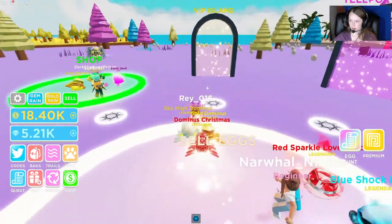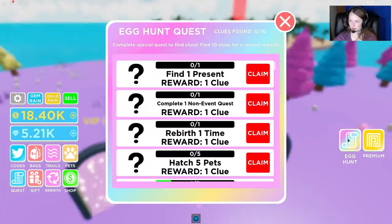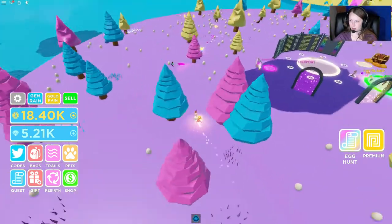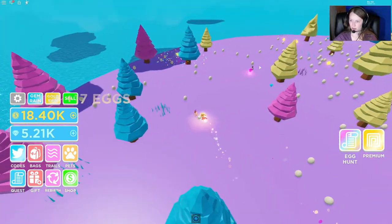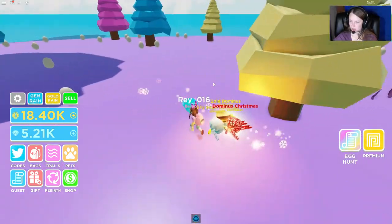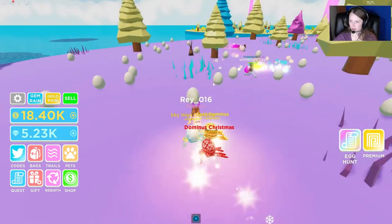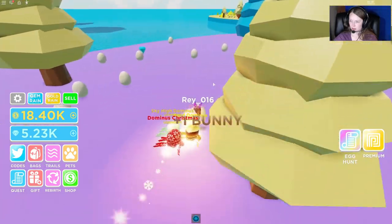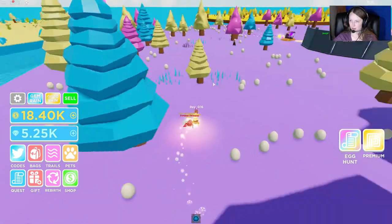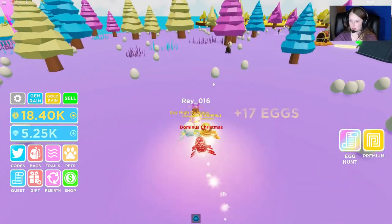We have to keep going back to sell our eggs. That's okay because we're making progress — we're at 40 already. Don't forget we need to get diamonds and chocolate bunnies, or gems I should say. Make sure we're grabbing those as well. The gems are not quite as common as the eggs and the bunnies.